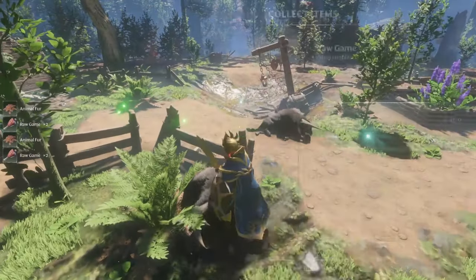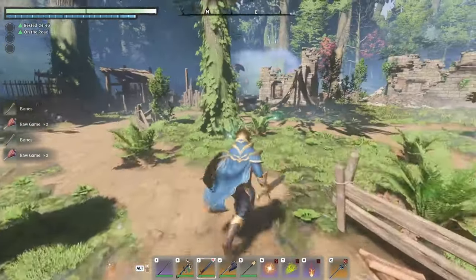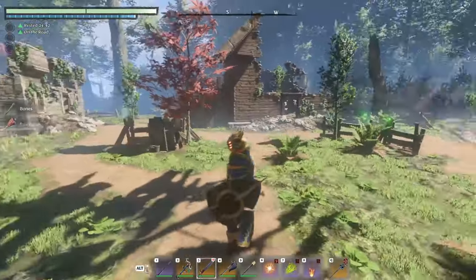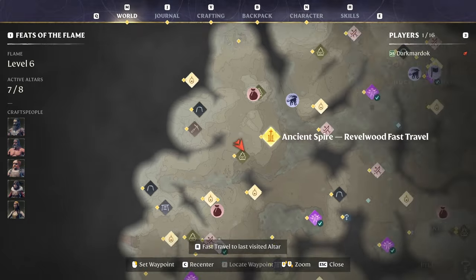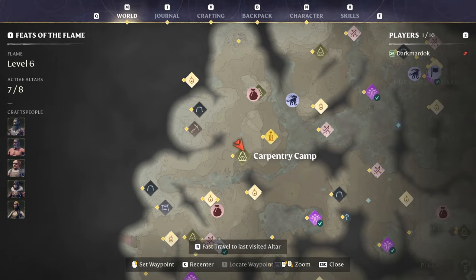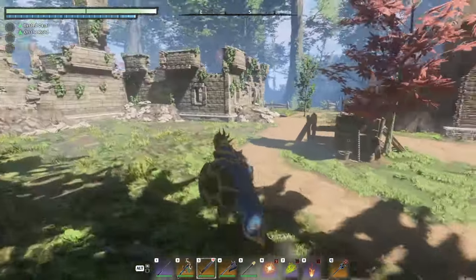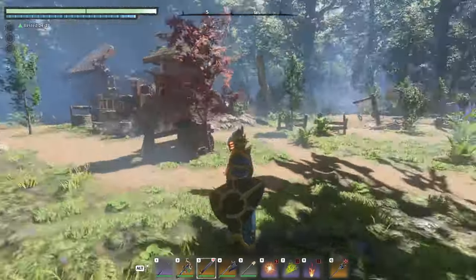If any of them have bones on them — see, there's a bone. I like this spot for this kind of farming because you can set a flame altar on the outside so everything here respawns. Or you can just keep using that tower and dropping down on it. You don't really need to set a flame altar here, but you can. If you do, you've got to set it on the outside somewhere so everything here respawns.